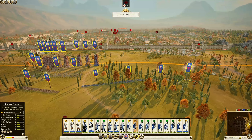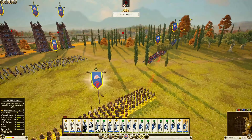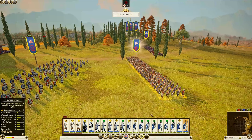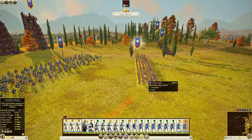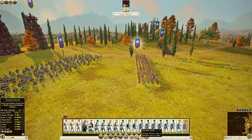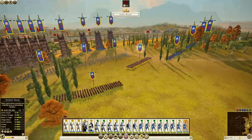Another thing I prefer to do: you can see right there it says formation attack. Any unit that has formation attack, I tend to turn that off. The reason is because if you leave them in formation attack, they will stay in formation and fight the whole time. If you turn off formation attack, when you go to charge, they will fill the gaps and fight against the enemy — not staying in a rigid formation. The unit will try to stay in formation while in melee. You don't want that. Turn off formation attack.